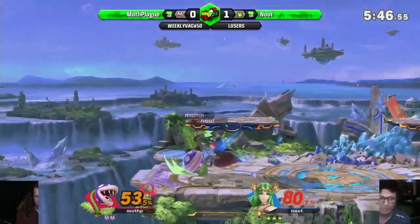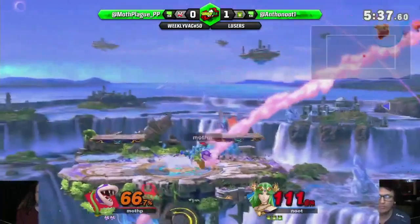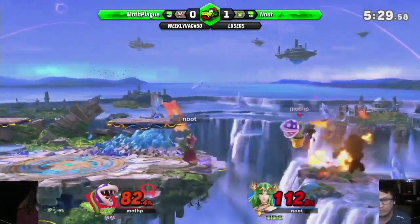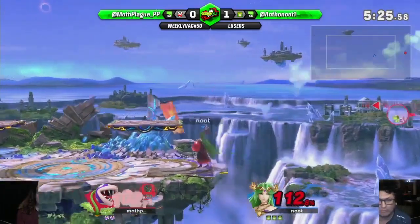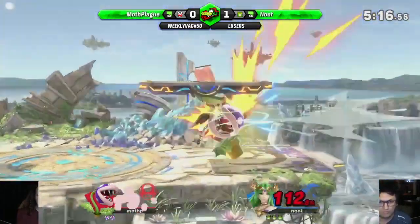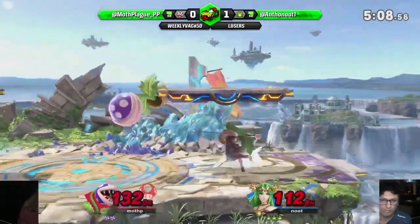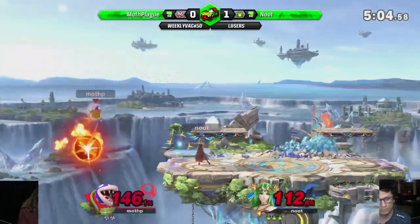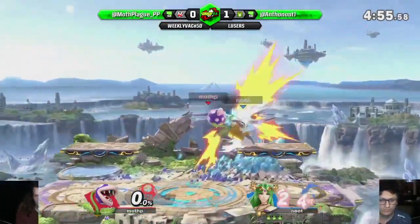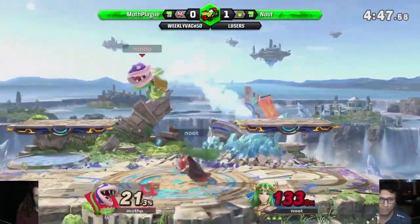It catches the roll in with the fair as well. Palutena seems dominant in the neutral and sort of dominant in the ledge play. She doesn't really need to run off stage - she just kind of sits at ledge. She can run off stage too, that's the scary thing, but it's just not necessary against characters where you get the free two-frame. Top tier privilege. And when Nude ends up in disadvantage, Mothplague can only cover a small area, so the teleport just goes outside of that area - at best Mothplague might get a dash attack, but that's not a hard punish. Armors through with the down B, and there's the down tilt two-frame.